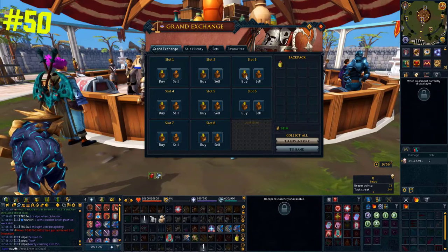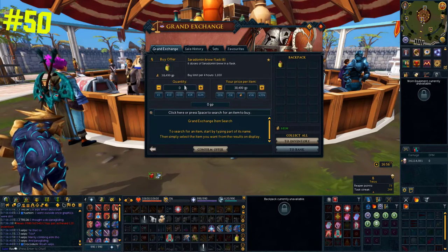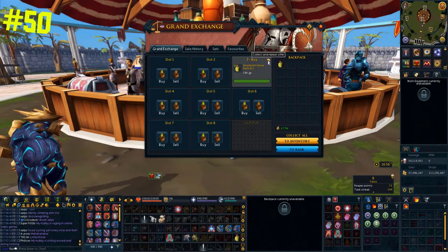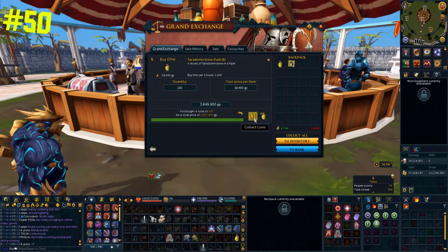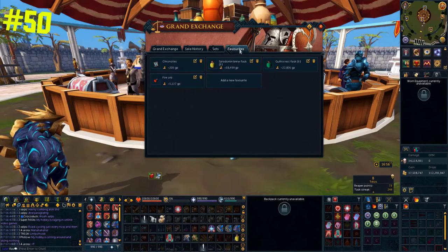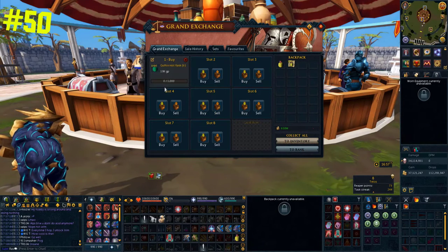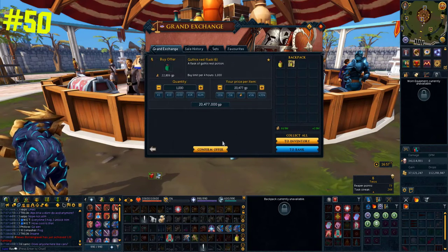For some GE tips: if you click on the buy offer screen and then click an item in your inventory, it gives you the option to buy it straight away. On the main screen there's a little arrow on the top right — clicking that lets you collect and repeat the offer. When buying an item you buy frequently, you can click the star on the top right to add it to favorites, then easily repeat the purchase from the favorites tab. Finally, instead of cancelling an offer and re-submitting it, you can click the edit button to bring up the same details and easily change the price.